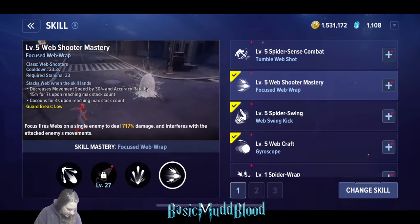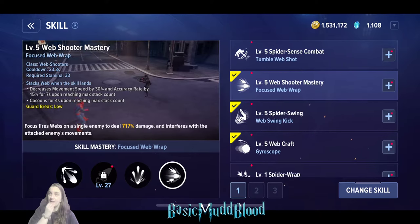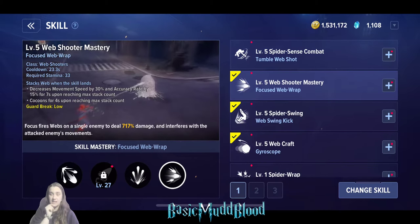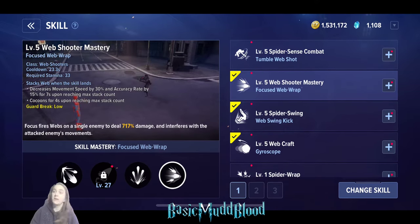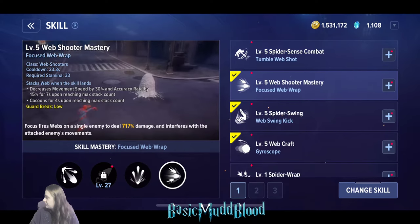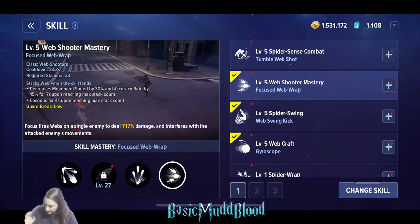The Web Shooter Mastery skill is used a lot in PvP - it decreases enemy accuracy, which essentially gives you even more effective dodge rate, and can apply a king cocoon on guard break. I will say Spider-Man is terrible in PvE, so if you're free-to-play and want to compete there, he's probably not the best choice. But for Daily Dungeons, Omega Wars, and PvP, he's excellent.